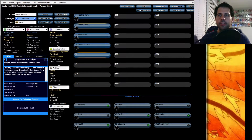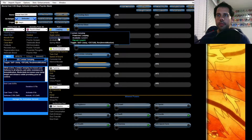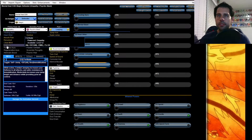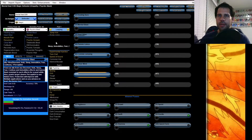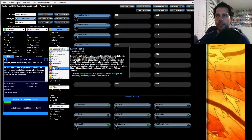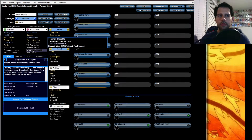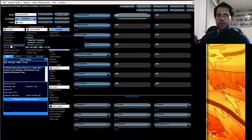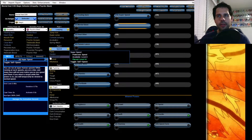At level six I'm going to take Combat Jumping. At level eight we'll take Clear Mind. After Clear Mind we're going to take Hasten to increase recharge — faster heals, faster attacks. Then you want Fortitude to buff other people.